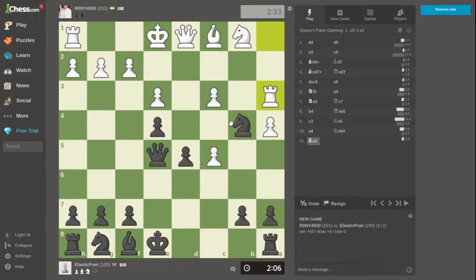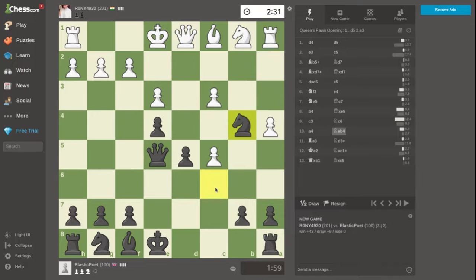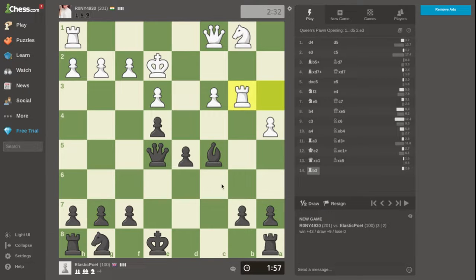Wow — he actually saw that! If takes, I'm going to take the rook. How did he see that? That's wonderful, not for me because I'm not going to win the queen. You should always look for traps. The point of me playing knight to c6 was to take and take the rook, but he didn't fall for it.